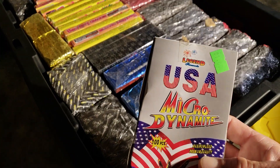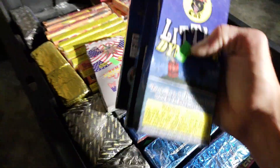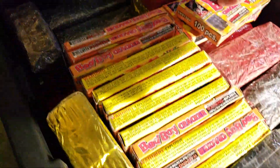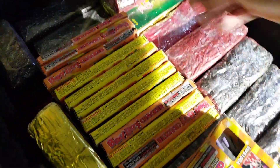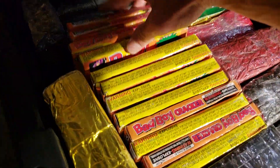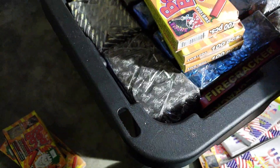We got some Legend Microdynamite. I got a bunch of these bad boys. 75 cents for a hundred firecrackers — you can do this on a budget. These are actually good too. When you see them, make sure they're not the red ones; make sure they're the black label. That's the good stuff.